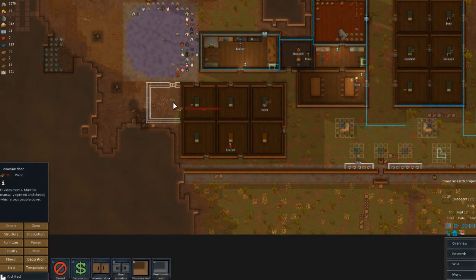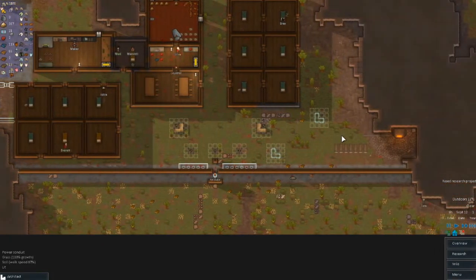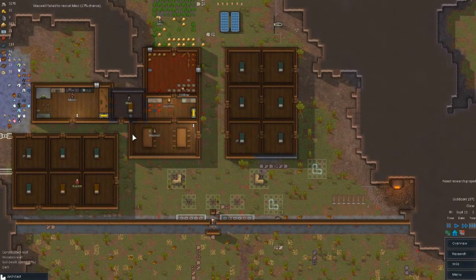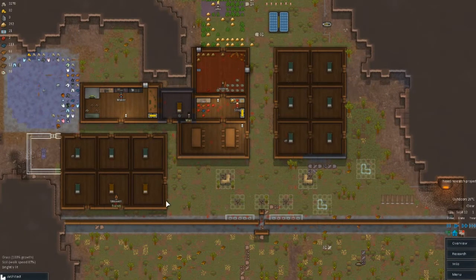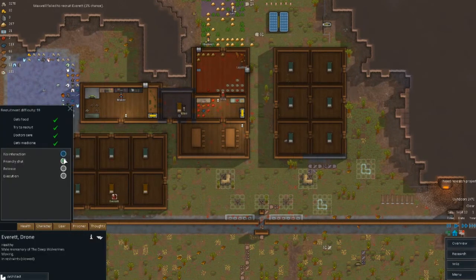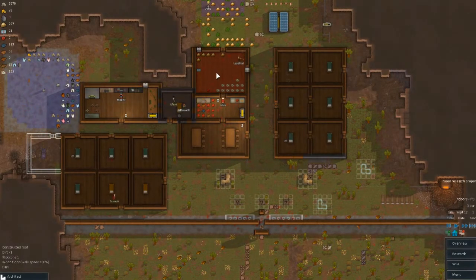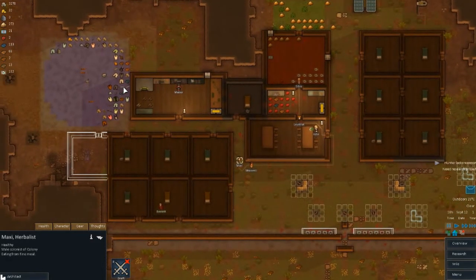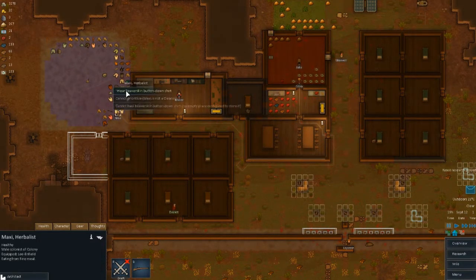Let's wood door this up. We just want to keep on expanding our rooms since we're going to continue growing in population. We could potentially be getting Maxi pretty soon. I'm going to change this so we can store body parts, just so they're not in people's bedrooms — it's a little bit creepy. We're not going to try to recruit until we've gotten Maxi on our team. Lestrade cannot actually cook the higher level stuff. Oh good — Maxi just joined us! Let's have you grab a Lee-Enfield, upgrade your shirt to the button down, and wear the armor vest.